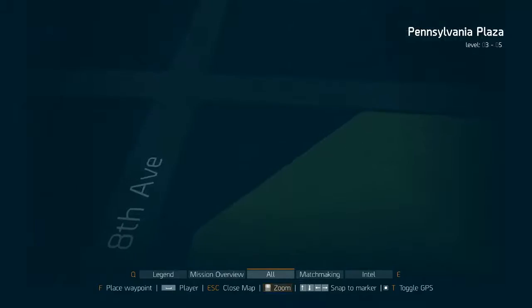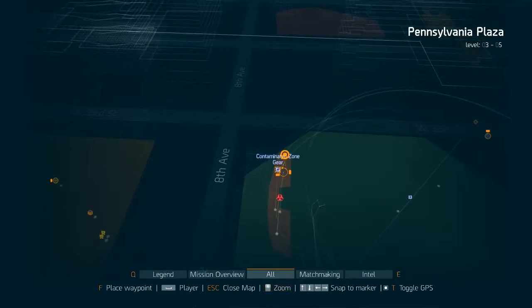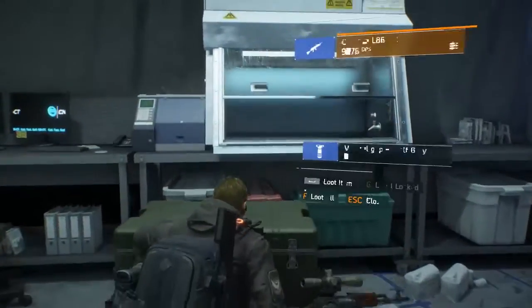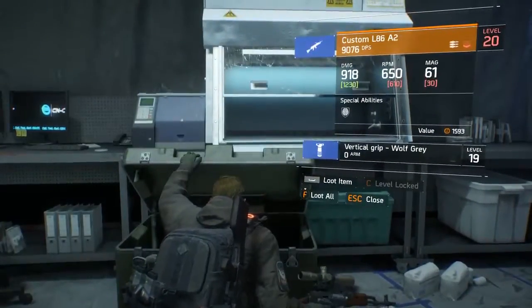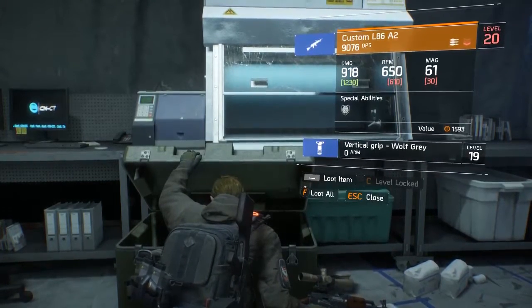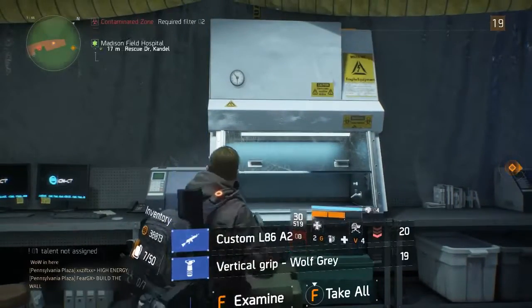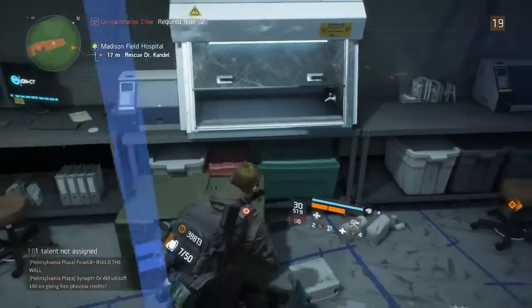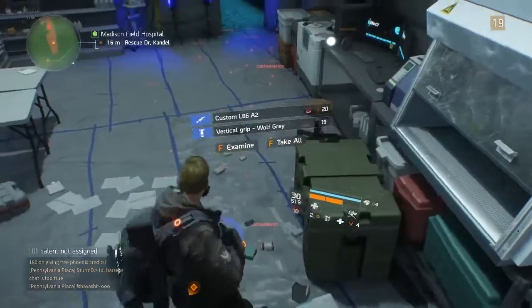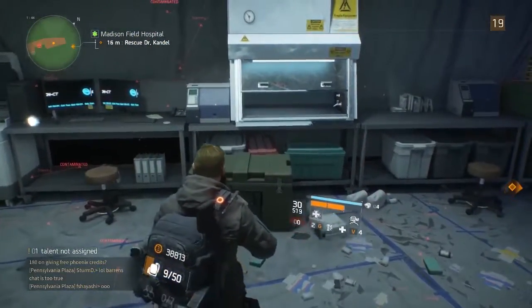There is a map reference for exactly where in Madison Square Arena it actually is. We'll go ahead and open it up — as you can see, I've got myself a nice 9,000 damage-per-second custom L86A2, which is a nice weapon, and I've also got a vertical grip with it as well. So there you go, guys — that is just another one of these contaminated zone gear location guides.